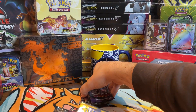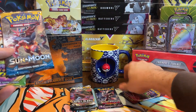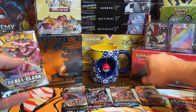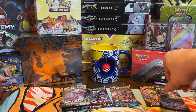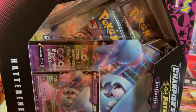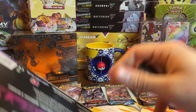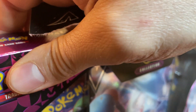Let's start stacking these up. Rebel Clash, Rebel Clash, Sun and Moon Guardians, Sun and Moon, your Vivids, Rebel, Sword and Shield. All right, here come the CPs — that's where the real Zard hunting is.